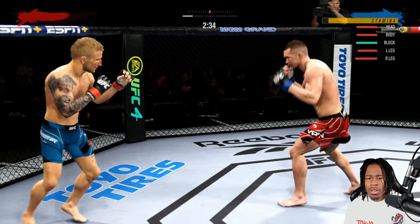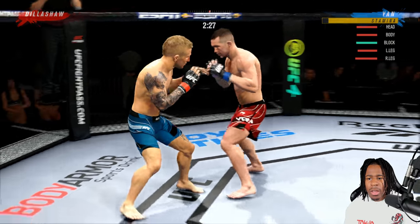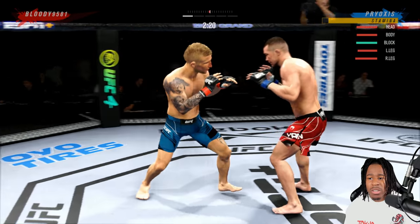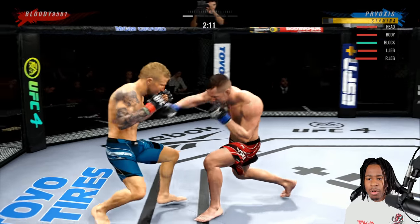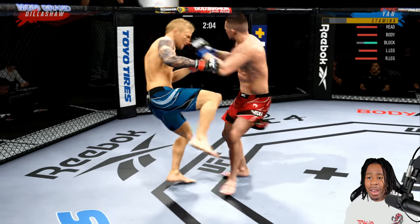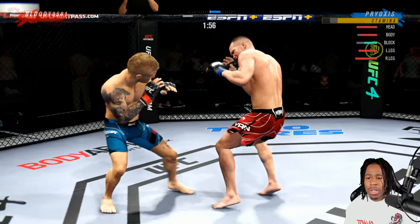I'm pressuring with distance, not looking to break his block — not consistently throwing jabs to his block, but also not being too predictable. I mix up a combination, he goes to my body, then up top. Notice I'm utilizing feints as well — you can't be a pressure fighter without feinting. Get them thinking about what you're going to throw, then boom — land the hook.